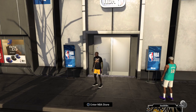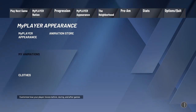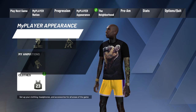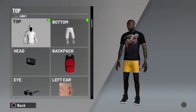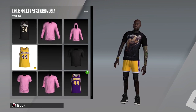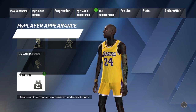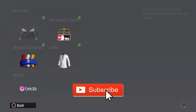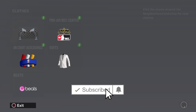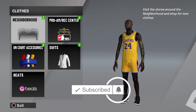All you gotta do now is pause, go to My Player Appearance, then go to Clothes at the bottom. As you can see I've got the Kobe face creation as well — if you need me to make a tutorial on that, make sure to smash the like button and I'll make one. And as you can see, that's the number 24 and it looks just like Kobe, guys. Thank you for watching — make sure to hit the sub button if you want, and have a nice day. Peace.